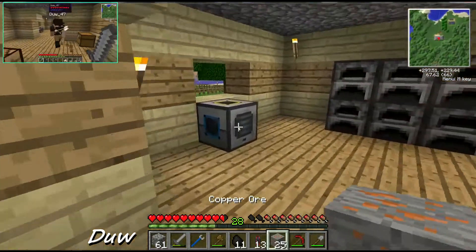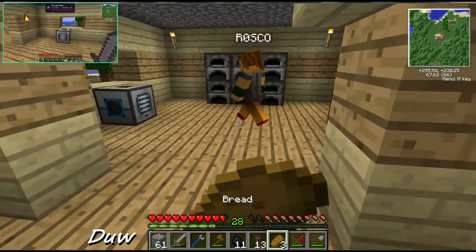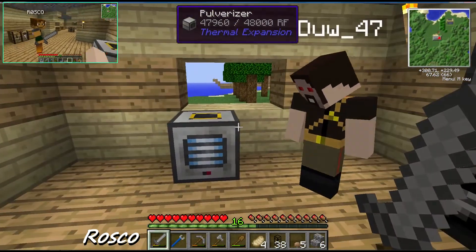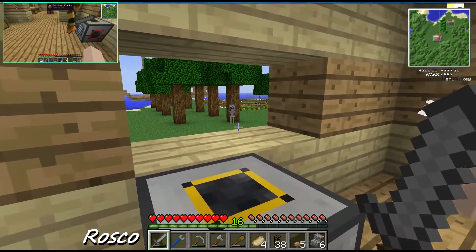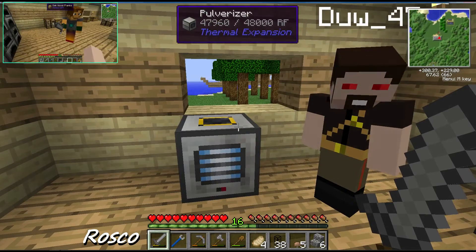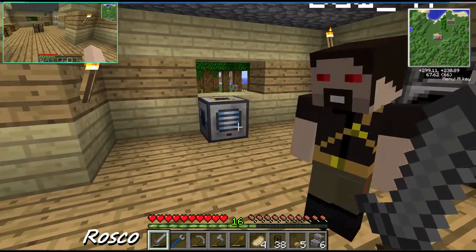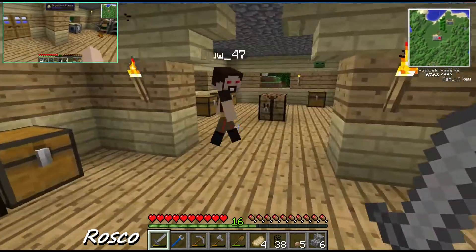We feel like we're wasting it if we just cook it, so we'll pulverize copper. What I'll eventually do with this is have probably four going - two doing cobblestone. I'm going to expand out that way. So I'll have four going to one smelter - two pulverizing iron and one pulverizing cobblestone to make sand, which will go into the smelter. That's the induction smelter.